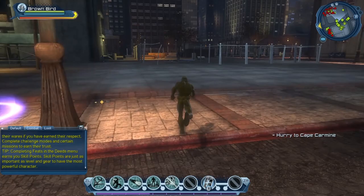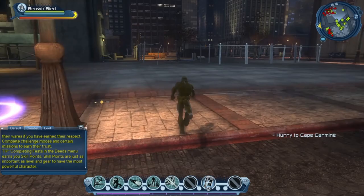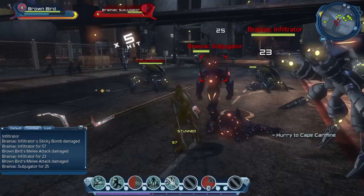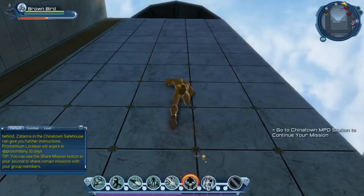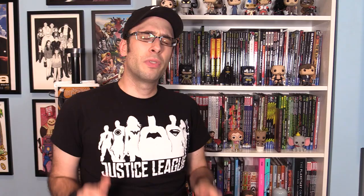It doesn't help that the open world environments are overall lifeless and dull. There are a lot of people on the map, but they're all clustered in certain areas of the city. If you find yourself on the other side of the map, you could be wandering around a barren wasteland. At least in the open world, you do have the ability to fly around the city at any time, which is really cool. Even if you're a gadget-based character like mine, you can climb up the walls and just glide perfectly.